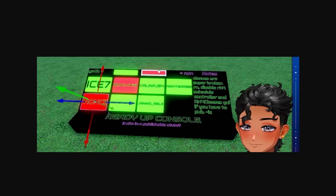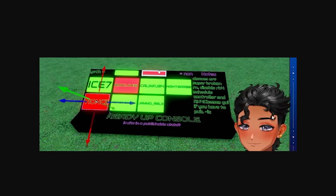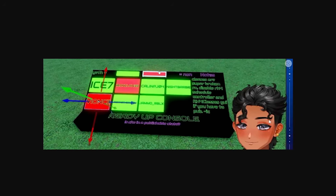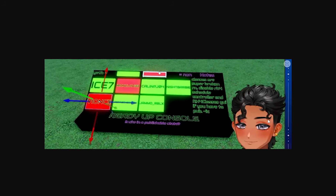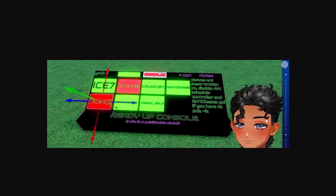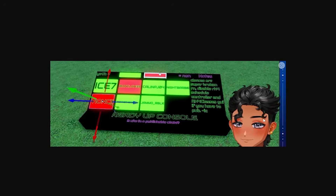You can see a note on the right-hand side that says: 'Classes are super broken right now — disable RH4 schedule controller and RH4 classes GUI if you have to publish.' In other words, that is why the alpha right now does not yet have those things, because they decided to publish without them since they are broken, but obviously they'll be working on fixing them.